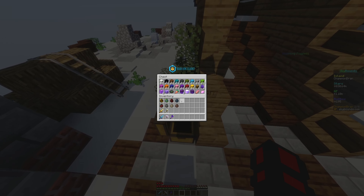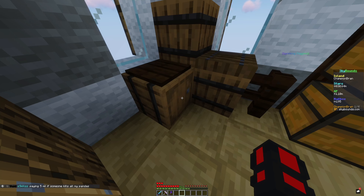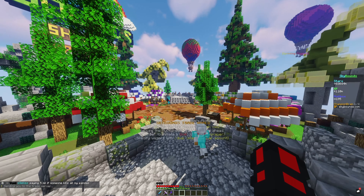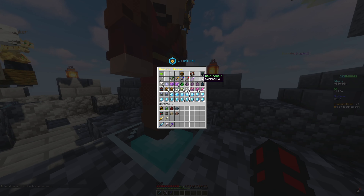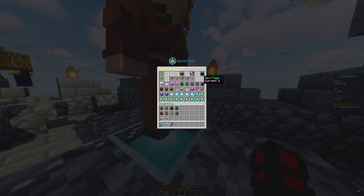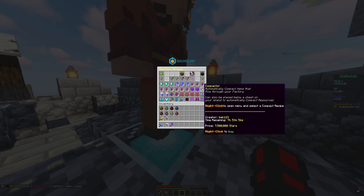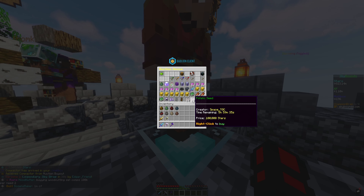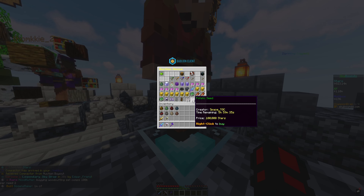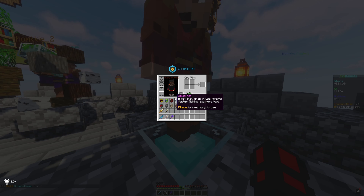I need to buy more farming ones and get those going. For wood cutting, I do have quite a few saplings so I could start more. Let me check the auction house — I see compactors on there: 7.5 million for three of them. I think I might buy the last one; I already bought two for 1.5 million each and then another one for five million, which might have been overpriced.